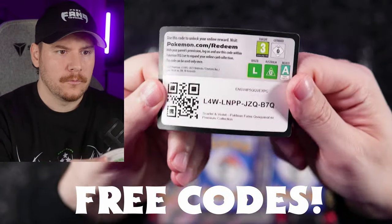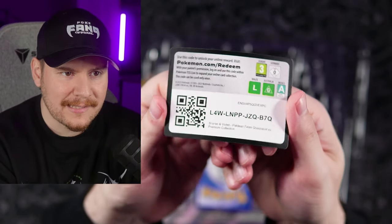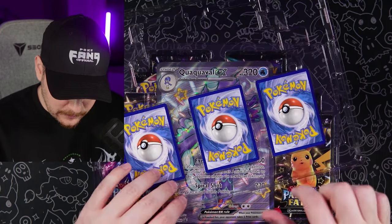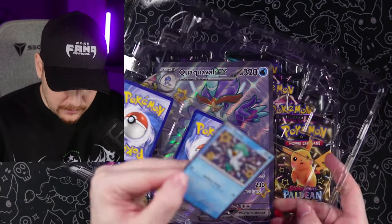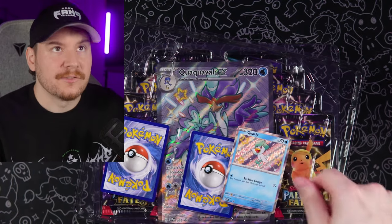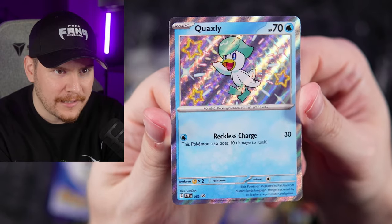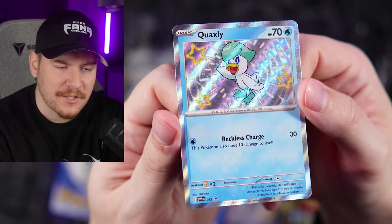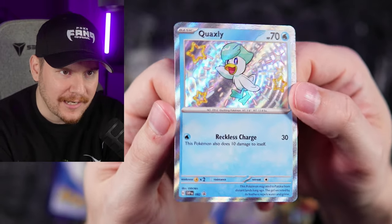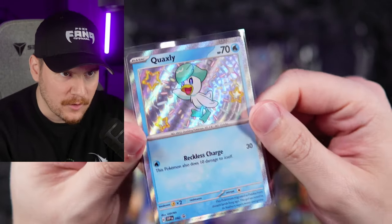Code card for the Scarlet and Violet Paldean Fates Quaxly EX Premium Collection — I don't know what that's actually going to get you, maybe it gets you all the promos, but that code card is going out to the Fangang. So we have our Quaxly right there — now we're talking. Quaxly Baby Shiny, very very nice. I love that these promos were included because I thought it was a little strange that Paldean Fates didn't actually include the Paldean starters as the shinies in the set, but little did I know they were just saving them to have them as promos.